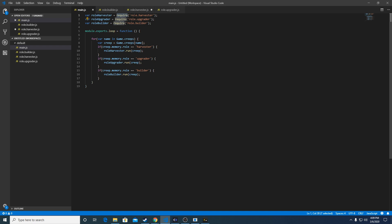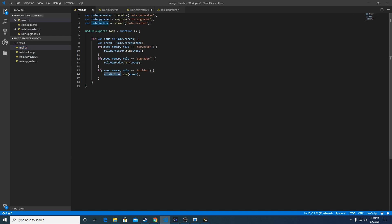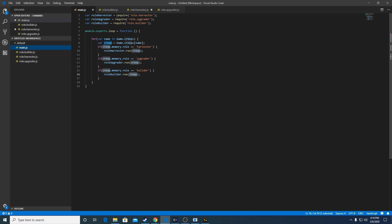The role harvester import is going to pull in a JavaScript file named role harvester. That file exports a role harvester object with a function called 'run'. So in main, when we call role builder dot run and pass it a creep as the parameter, it will execute the logic within that file. That's how you can separate your code and functions into multiple files and have them linked together.